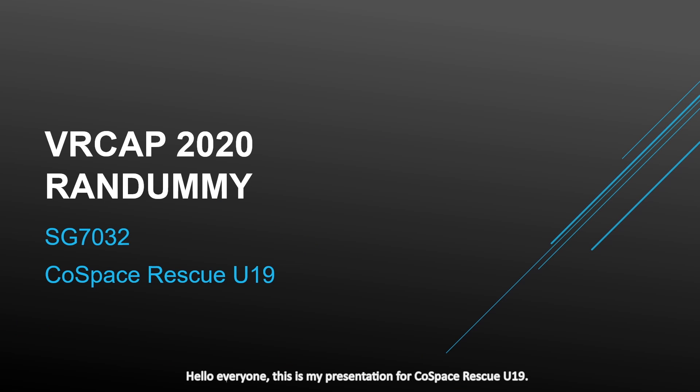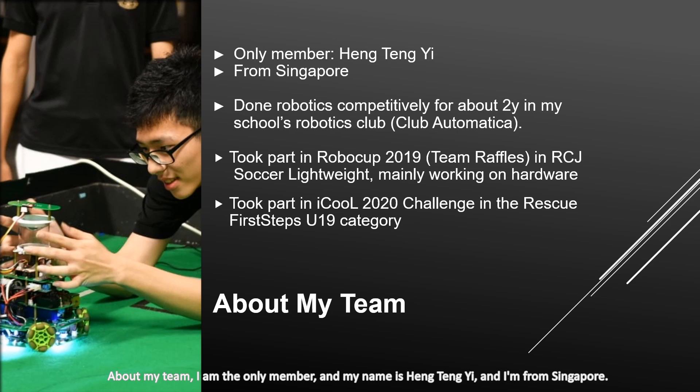Hello everyone, this is my presentation for Cold Space Rescue U19. About my team — I am the only member and my name is Heng Teng Yi, and I'm from Singapore. I've done robotics competitively for about two years, and I've taken part in RoboCup 2019 in the RCJ Soccer Lightweight category working on hardware, and I've also taken part in iCOO 2020 in the Rescue First Steps U19 category.